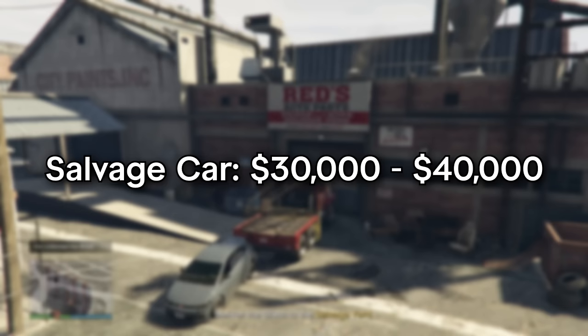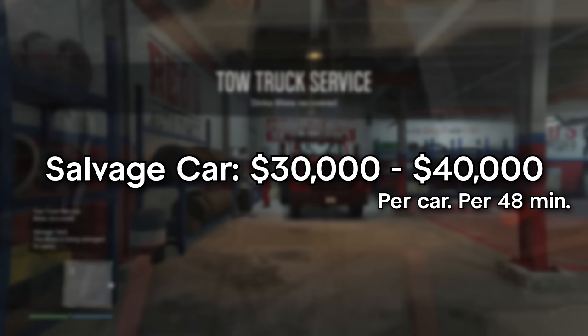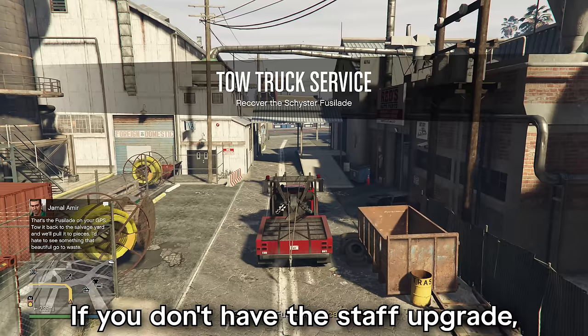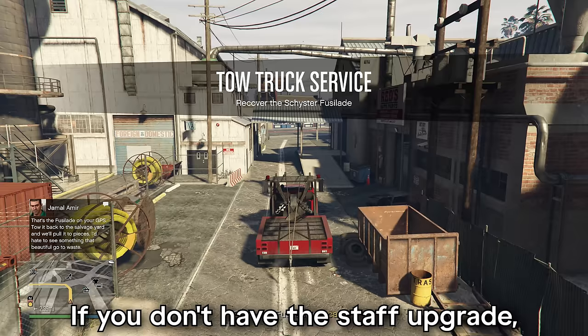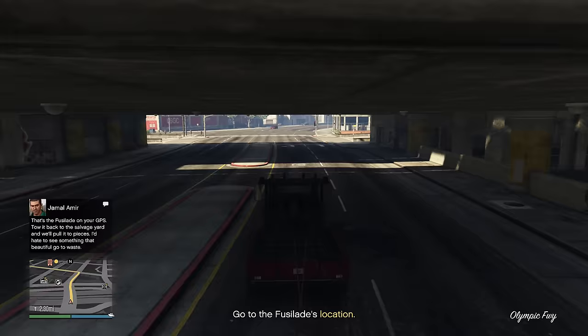But how much are you going to get paid? Each salvage car will earn you $30,000 to $40,000 and will take 48 minutes to be salvaged, so you'll get paid 48 minutes after you delivered a towed car. And because you can store up to two of them at a time, you're looking at $60,000 to $80,000 every 48 minutes — that is, if you have the staff upgrade. If you don't have the staff upgrade, it will take 96 minutes for the car to be salvaged and thus you getting paid.